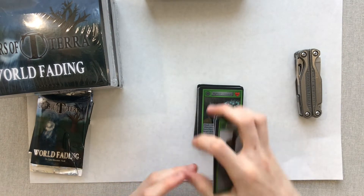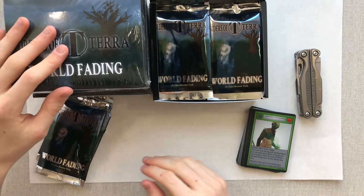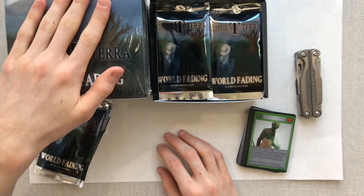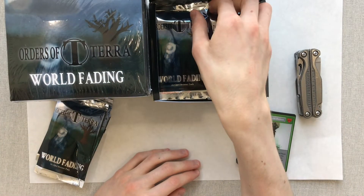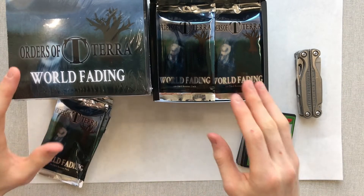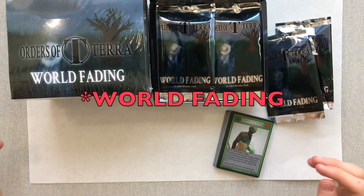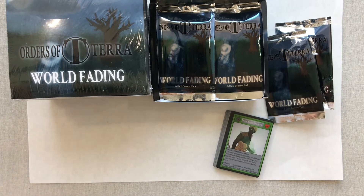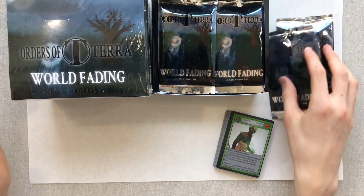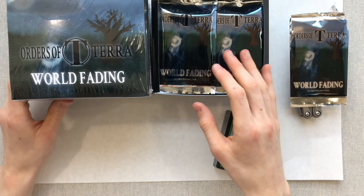These are our two packs from Orders of Terra Set 2, World Fading. I'm absolutely ecstatic that I have three whole boxes in now, but I'm going to have to ship one off immediately to my cousin. I would have liked these to print a bit lighter because you can't see the pack art extremely well, and the box art looks black if you don't look at it from the right angle. That's our opening of Orders of Terra Set 2, World Fading, and it should be available for purchase on the Game Crafter. Check all the other videos on the channel — they're really great, especially the speed arts we've been putting out for the last few weeks. I will see you guys in the next video. Goodbye.